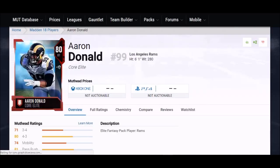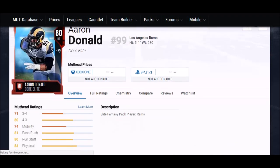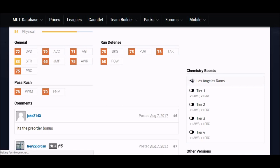Moving on from edge rushers to interior rushers, the first card is Aaron Donald. This is one of the free team elites you can choose when you buy the game. His strength at 83 is one of the highest in the game, and his speed at 72 is one of the highest for a defensive tackle. For me, he's probably the guy I'm going to pick up, along with Ray Lewis at middle linebacker, to strengthen my defense at the center. Everything he's got is pretty much above a 70, with the exception of jumping — which who really cares. His hit power is about two points short, but he's one of the better cards to pick for a free elite.